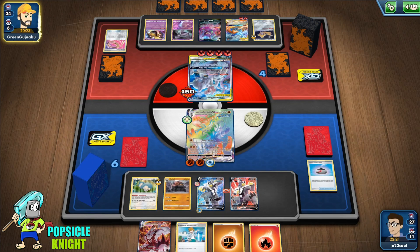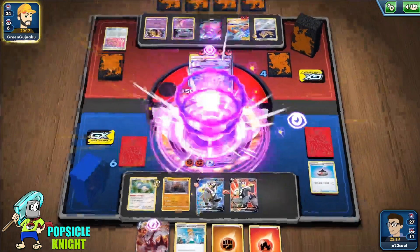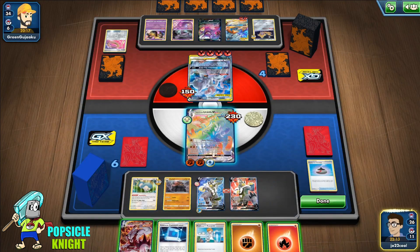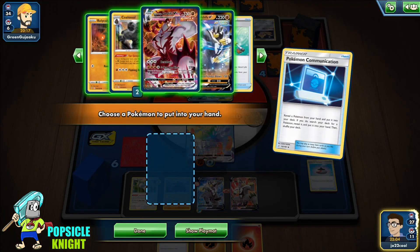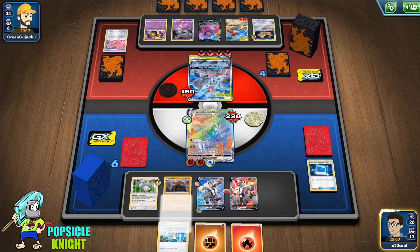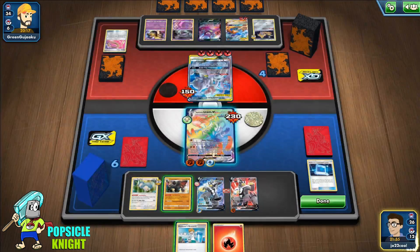Once we use the GMAX attack it's going to discard the Fighting Energy, but we can evolve and get a Colossal using Pokémon Communication, which is going to help us with our attacks. I'll go ahead and put the Fighting Energy on and use Professor's Research.